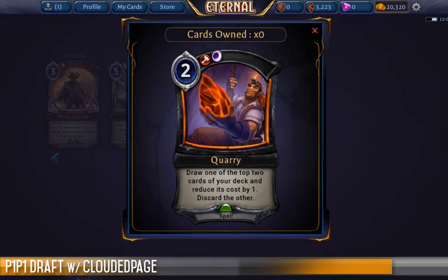Card selection is not something you normally have a lot of access to in Stonescar colors. Where do you stand on Quarry? Look, I'm possibly overrating it, but it's a card that I think I'd be very excited to play. Somewhere around the 20 mark is where you want to put it in. But it's a card that's cantripping, so you're playing it and instantly drawing something else, looking at the top two. In the late game, it could mean skipping a power draw when you're stuck at 9 power.